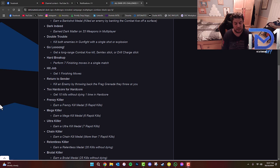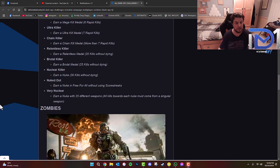'Relentless Killer' is getting 20 kills without dying. 'Brutal Killer' is 25 kills without dying. 'Nuclear Killer' is getting 30 kills without dying or earning a nuke. 'Nuked Out' — earn a nuke in Free For All without using scorestreaks. 'Very Nuclear' — earn a nuke with 25 different weapons, where all kills toward each nuke must come from a single weapon — so you can't use the same weapon twice across the 25 nukes. That is very, very interesting.